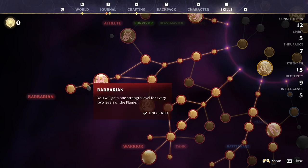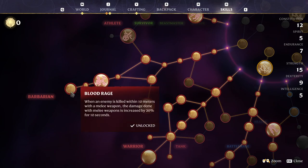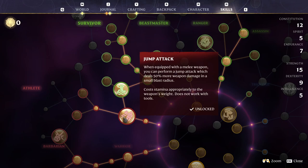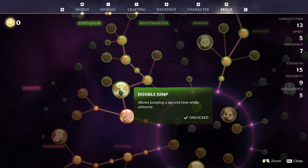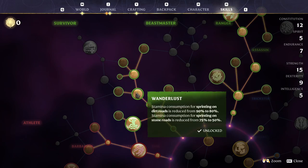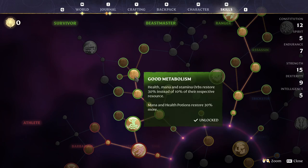Then into Barbarian and into Blood Rage. For the rest of the tree, up here we've got strength, Jump Attack, strength, Double Jump, Runner, Endurance, Wanderlust, and Good Metabolism.